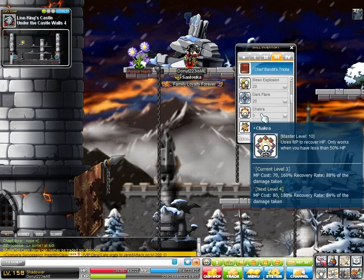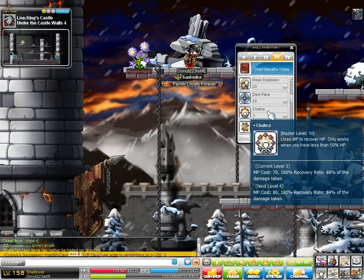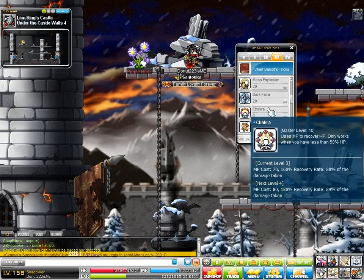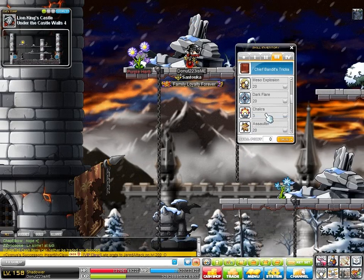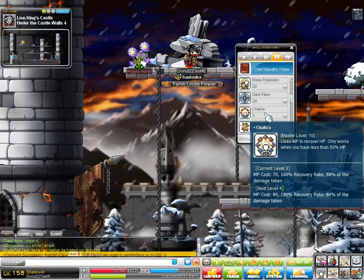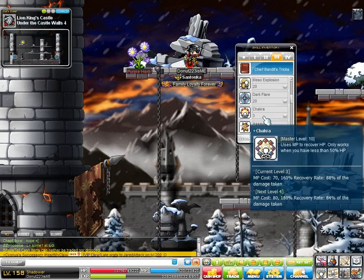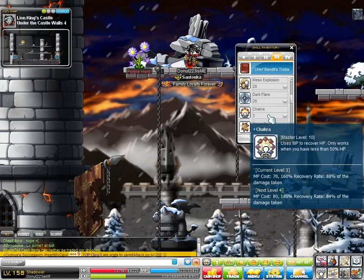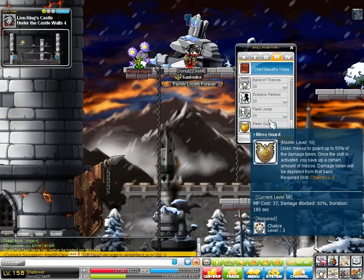Chakra — you only put three points in. All Chakra does is increase your HP by a certain amount when it's below 50%. Nothing special. I prefer to use potions. The only time I could conceive of using it is if you're low on HP in Dojo but you have enough MP. That's basically the only reason I could think of to use Chakra — in Dojo. I just kept it at three because I only needed it for Meso Guard.